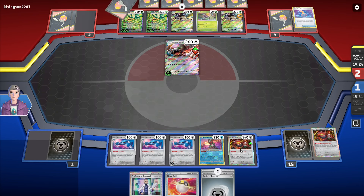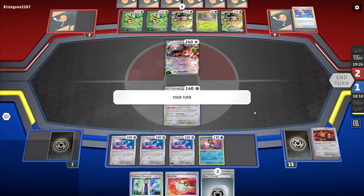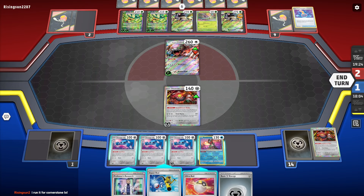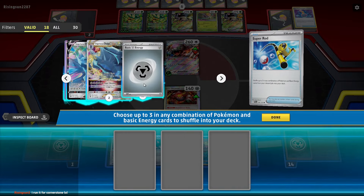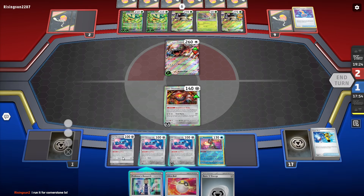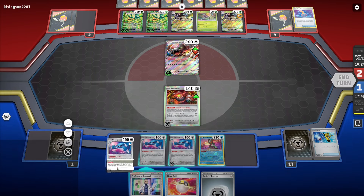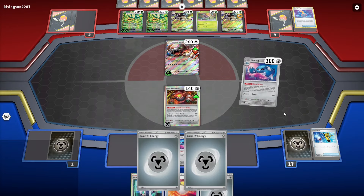Now what do we do? We get six energy — that's what we do. Don't topdeck energy. We got the Super Rod, baby! So we go boom. I have another turn to work with, but we don't need it. We just go for it — going for six. Rising Sun, you're about to pog all over the place. Watch it — you can't attack next turn.